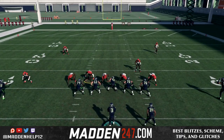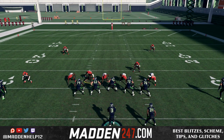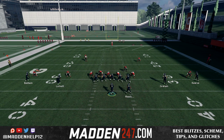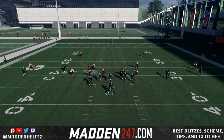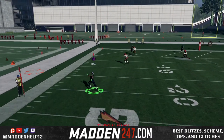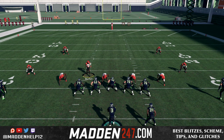The way you actually do this is you're going to hold L1 and then hold X, then scroll using the left stick and pick which defender you want to ID the mic, and then click X again. That's going to make whoever you believe is the blitzer the mic man, and you're guaranteed to pick him up. You can see we were able to pick up the blitz without sliding the offensive line.